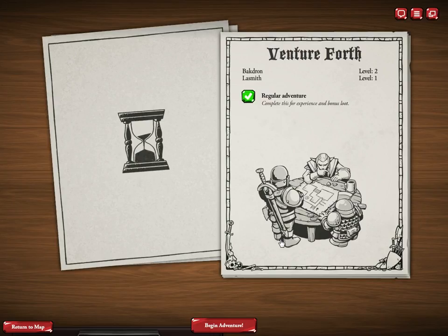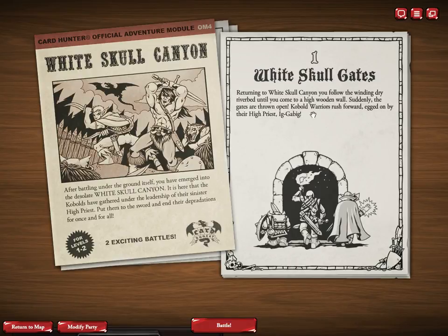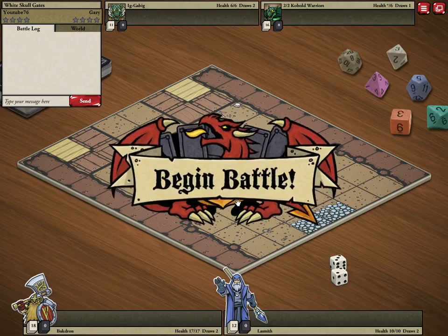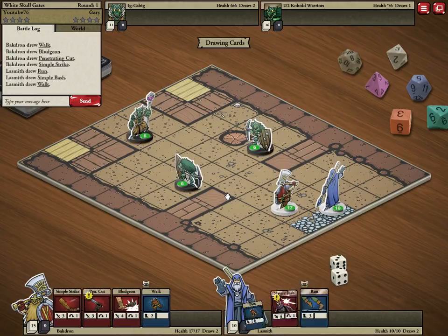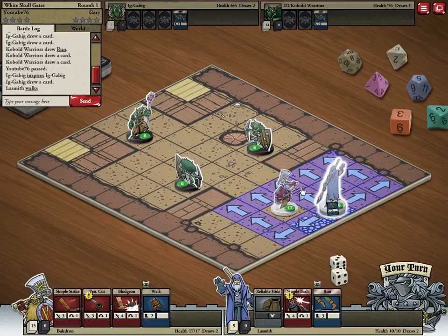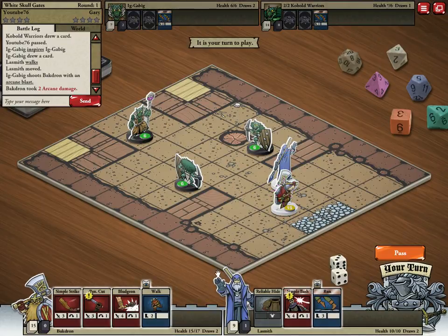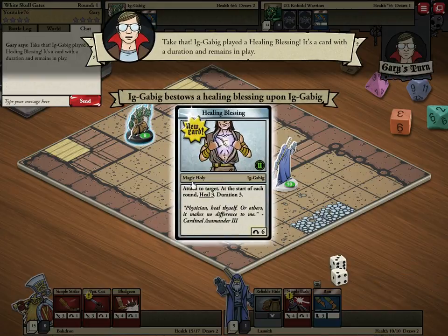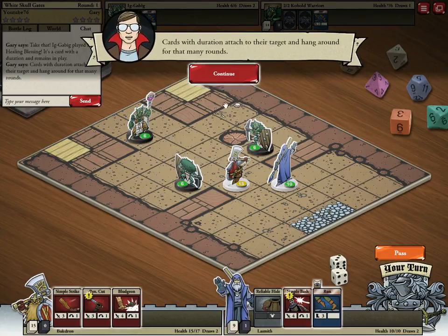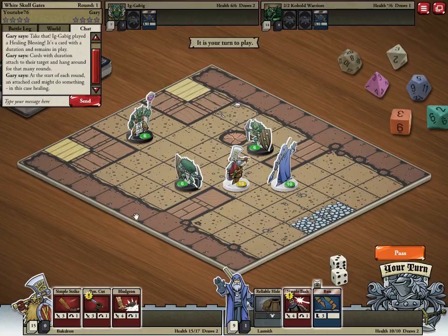We'll go through one more here just to show you the wizard — regular adventure, begin adventure. This tells you about the white skull gates, begin battle. It doesn't appear to be too horrible, so I'm going to pass to try to make them come forward. They're not biting so I'm going to move him up. Like dots, you know — like damage or healing over time, it's telling us about that.